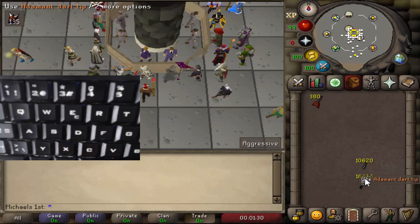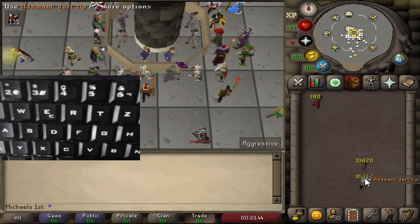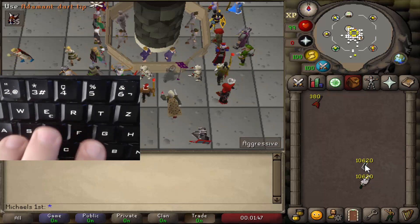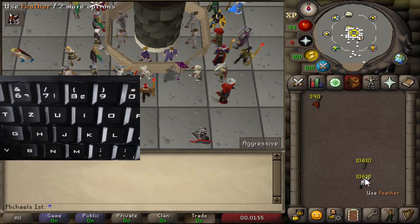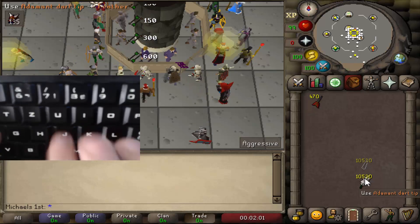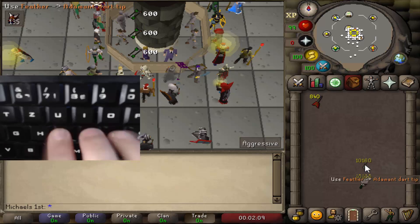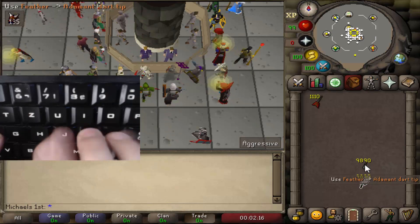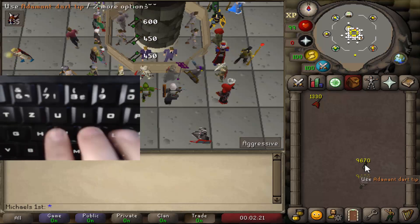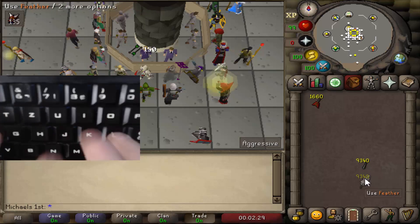The AHK remapping script also has a two-handed method. With the left hand: S clicks, D moves down, F clicks. With the right hand: L-K-J. Doing both together gives insane XP per hour. Using dragon darts, you can get up to 5 million XP per hour with this method.